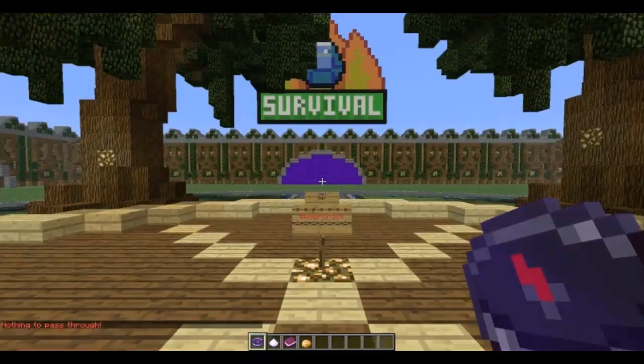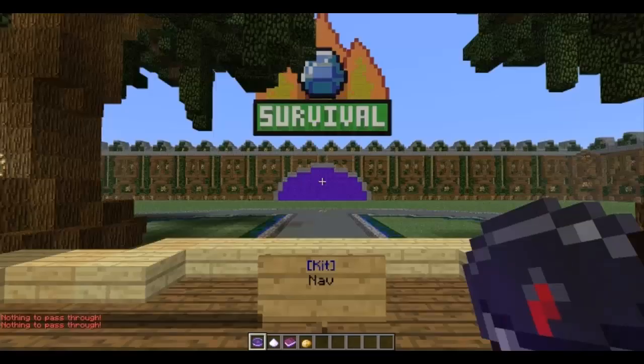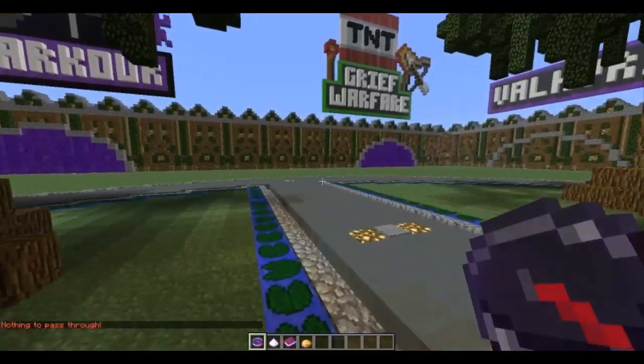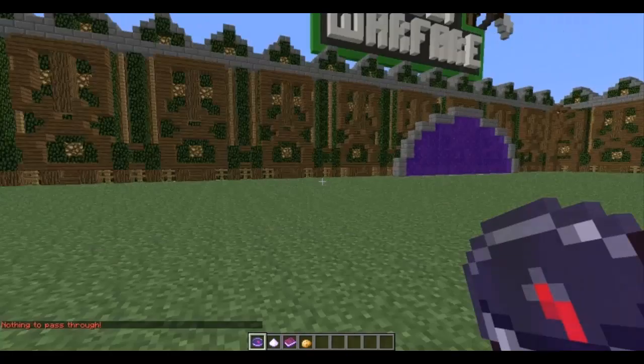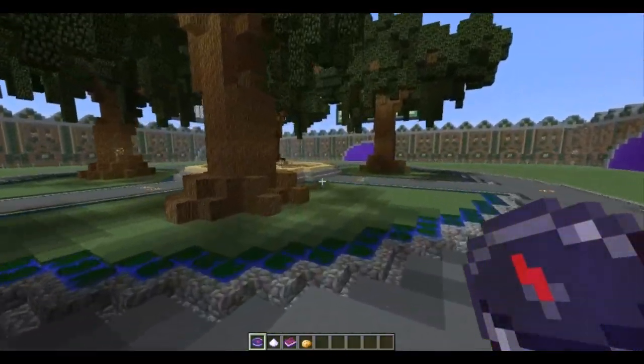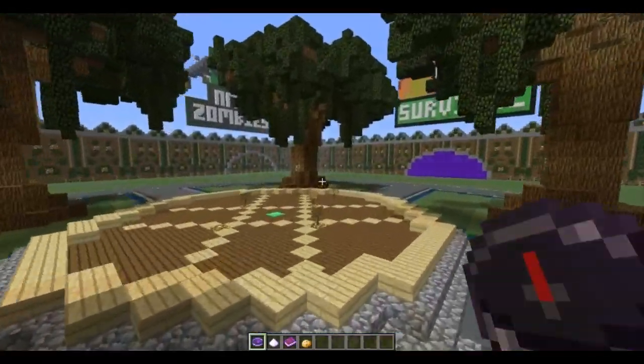When you click one of these it will take you somewhere. Just ignore that, it's a WorldGuard function. Usually when you click the teleporter it does this — like moves you about. But if you're op it will do that, but for normal players it won't, don't worry.